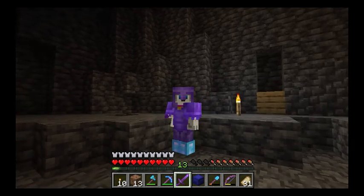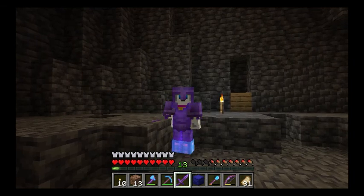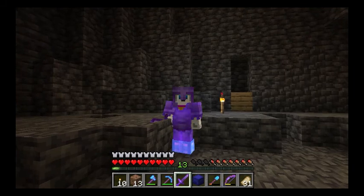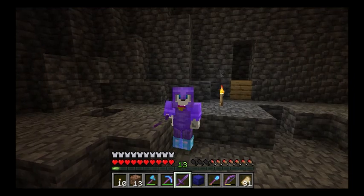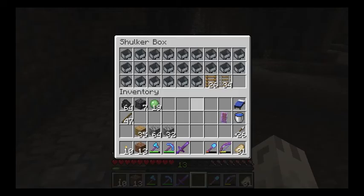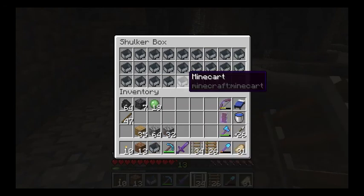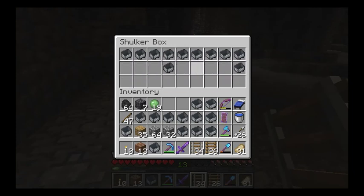Now for this minecart elevator it's actually pretty easy to figure out what you need, because you need a minecart every four squares. So that equals 23 minecarts, although I made an extra just in case. And of course for every minecart you also need a ladder and the rail. I've got my shulker box here showing what we're going to need for this build.